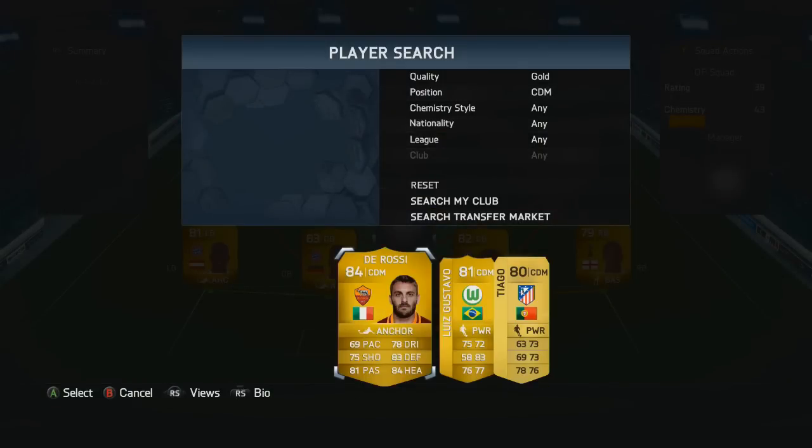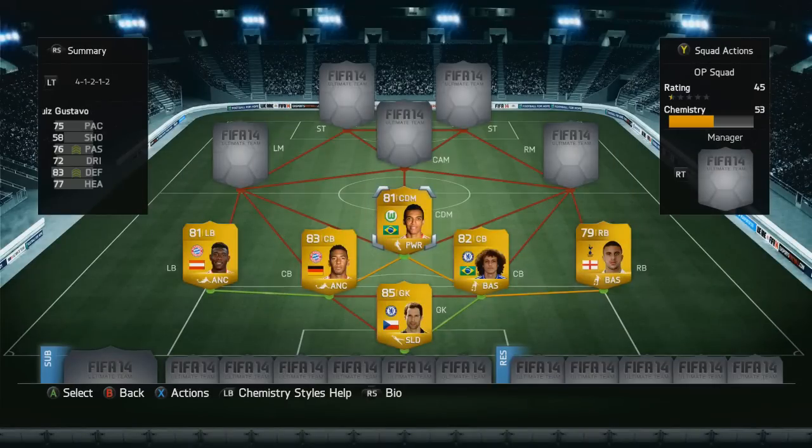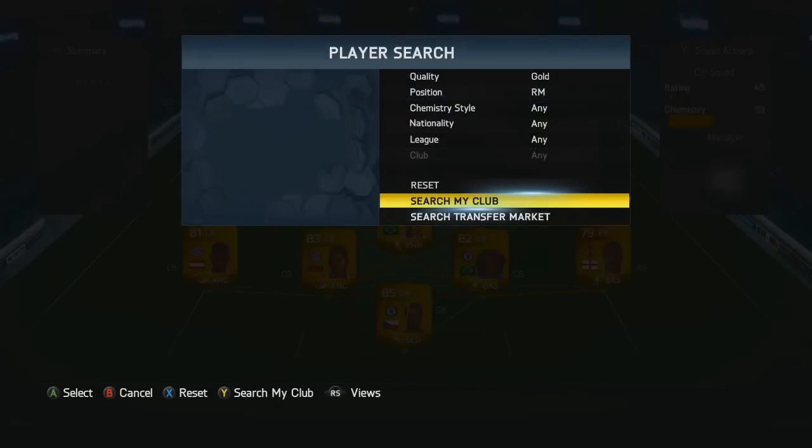Off to the center defensive mid, we do have Luis Gustavo from Wolfsburg — a very solid player who also plays in the Bundesliga. He links up with David Luiz and Jerome Boateng, which is great.